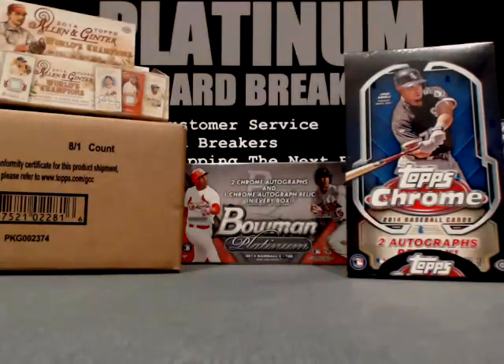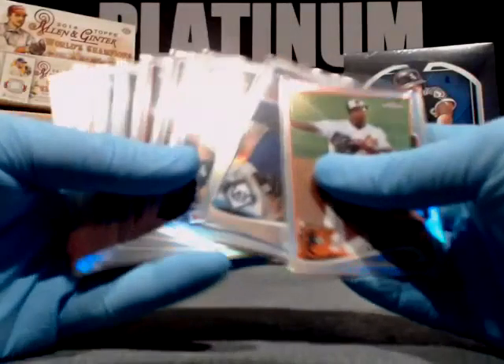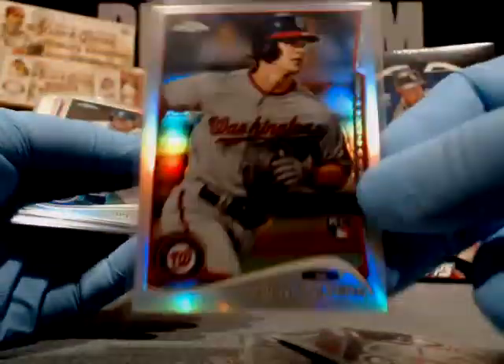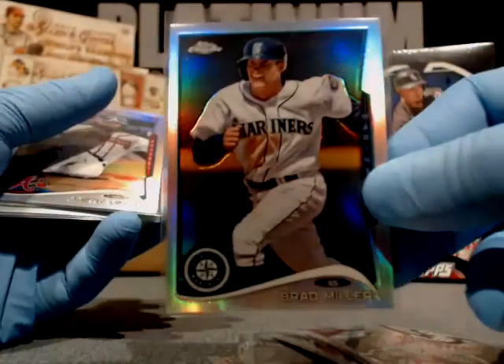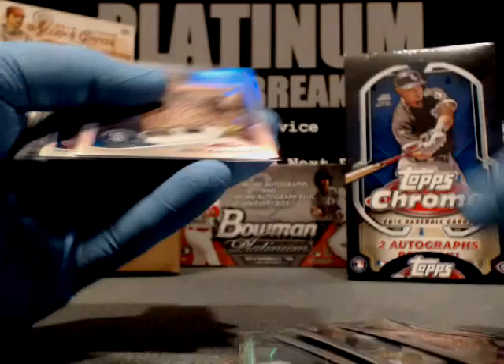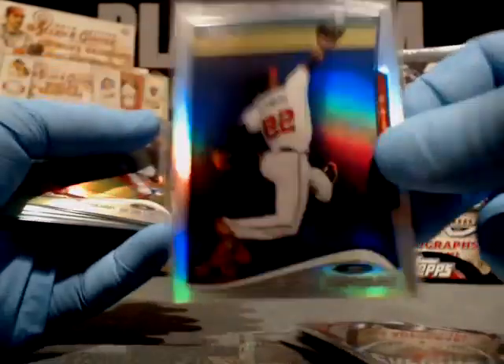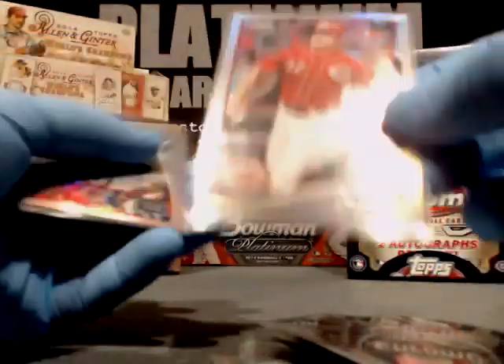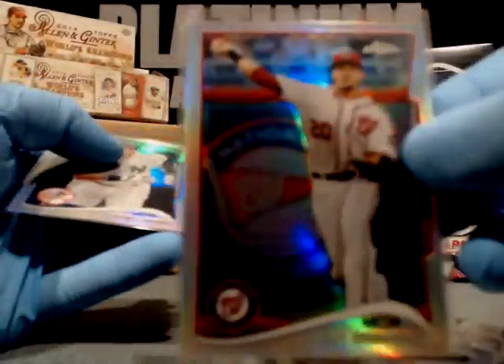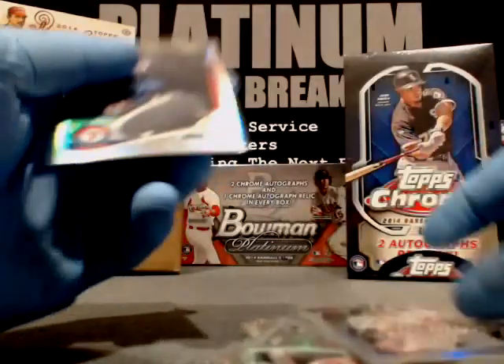These are all refractors, guys. Let me roll through them real quick: Schoop, Orioles; Zobrist, Rays; Cabrera variation — 89 throwback; Arubarena, Dodgers; Zach Walters refractor; Brad Miller, Seattle refractor; Justin Upton, Braves; Hunter Pence, Giants; Garoco, Padres; Heyward, Braves; Bogaerts, Red Sox; Bruce, Reds; Austin Jackson, Detroit; Ian Desmond, Nationals; Derek Jeter, New York Yankees; and Nick Martinez. These are all your refractors, guys.